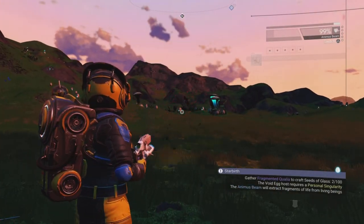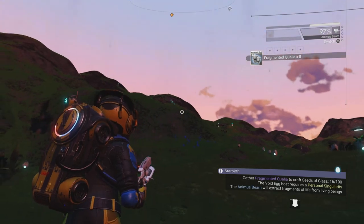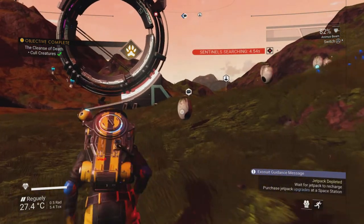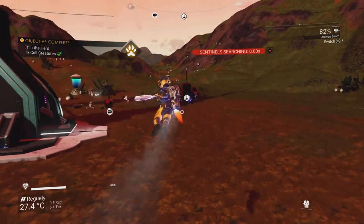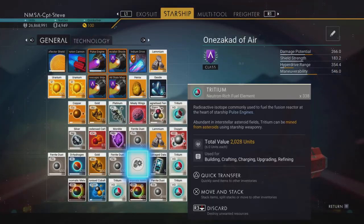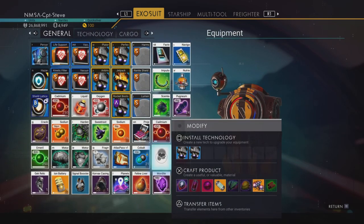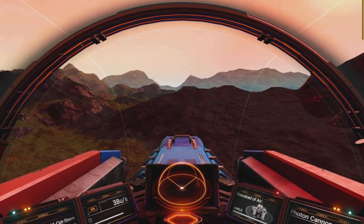Shooting the little baubles of light for their fragmented qualia. The sentinels are now searching for me — hiding in my ship until the heat dissipates. The heat went quickly. Creating the actual bio part — done! It's called the seed of glass. Returning to the star birth area to insert it. The plaque — wait, this time it seems different, not a standard plaque.